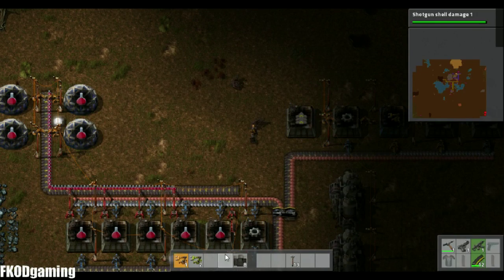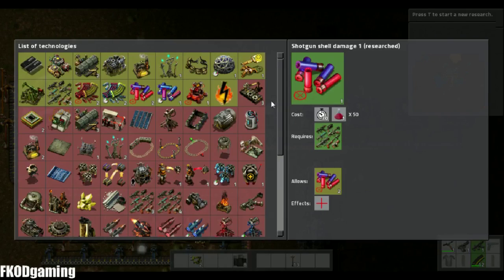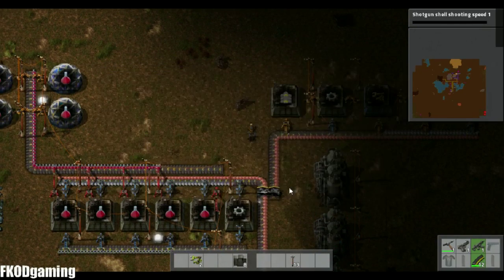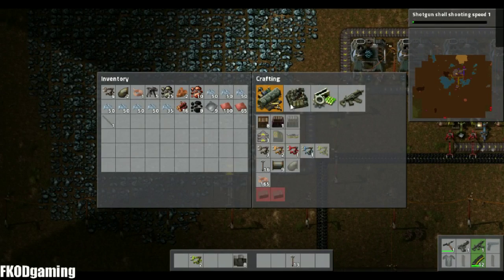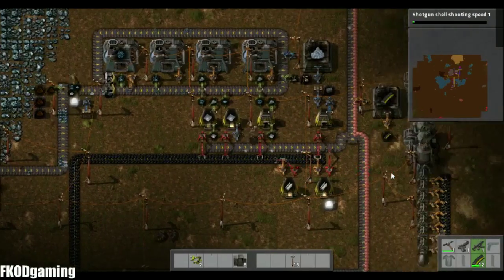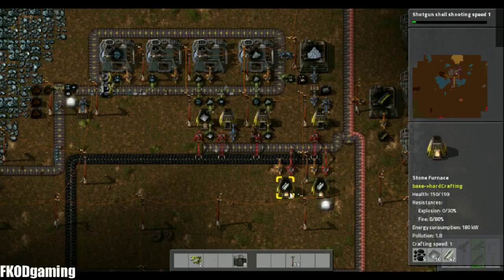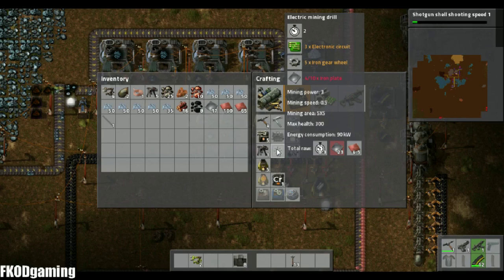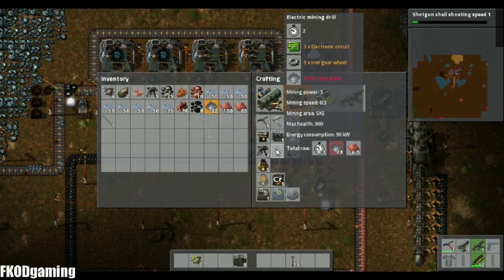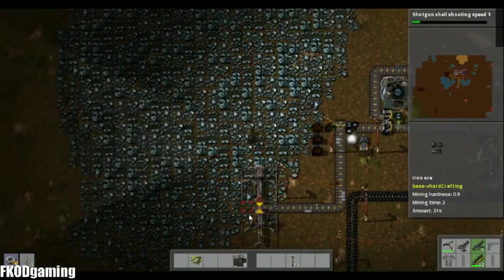Also, I need one for here. I need to expand my iron production because this is going to get pretty intensive pretty quickly. I don't have enough iron for a mine. Oh, that's stealing all the steel — that's part of my problem. How much do I need? 23. Almost there. One mine, at least, will help out a little bit.